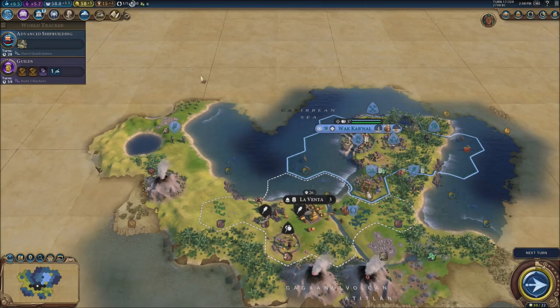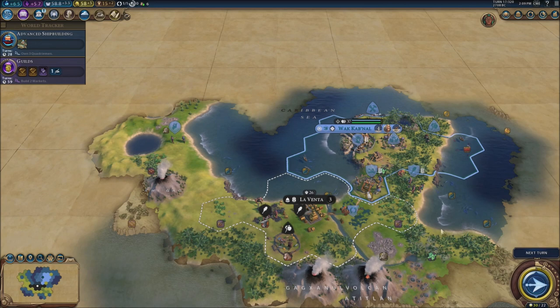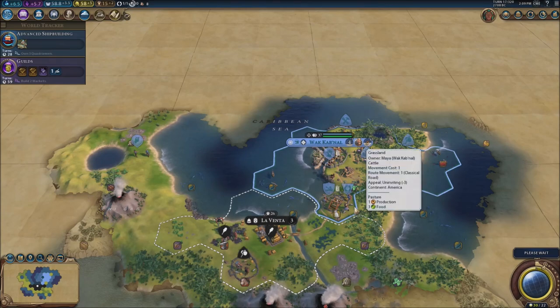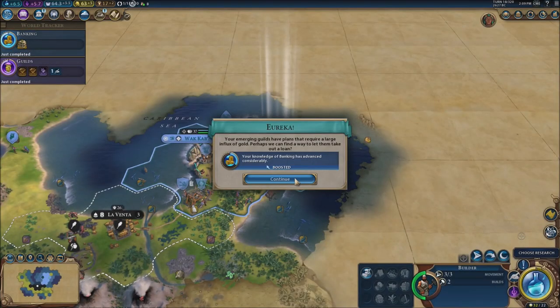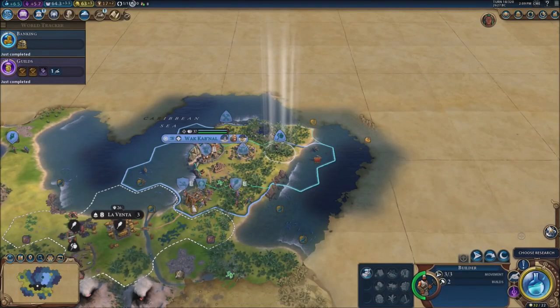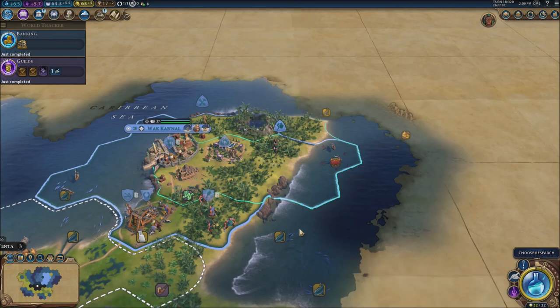I think I can settle nearby here — I could definitely settle around La Venta and have a city up northwest and east. I don't know if I want to invade La Venta; I'm probably going to do it eventually because they're so close to me. We've also got the Discovery of Banking, advanced shipbuilding, and guilds — a lot of stuff.